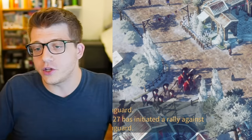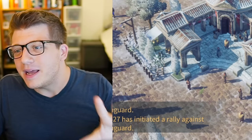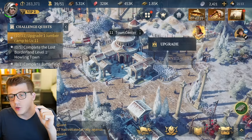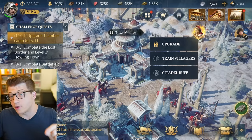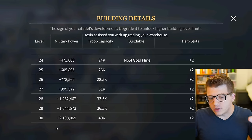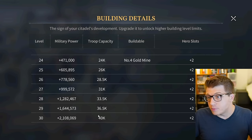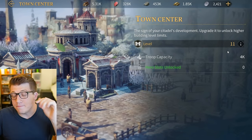When you first start the game you have a tutorial and then you're going to see some main story quests and challenge quests, which might be a little overwhelming. The first thing I want you to focus on is your Town Center - this is literally the center of all progress in your entire account. The max building level is 30, and increasing the level of this building gives you higher troop capacity, more hero slots, and it's also the capstone of your city.